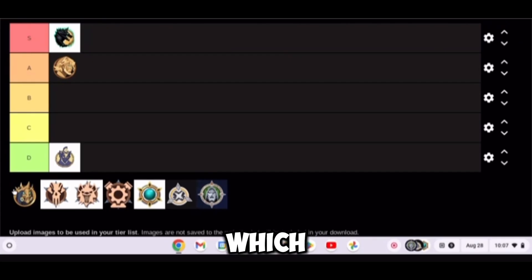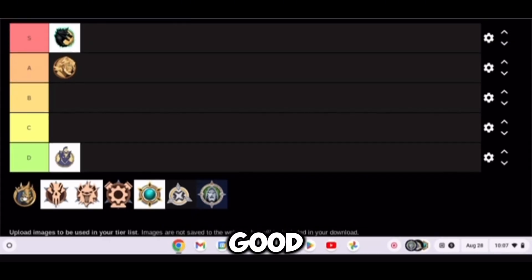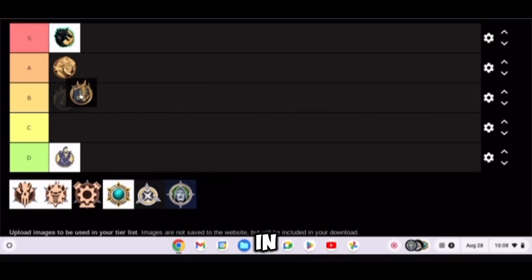Next up is the Hades Medallion, which has Siphon for eliminations. Nothing really overpowered or special, but it's good in a tough situation. I'm putting it in B tier.